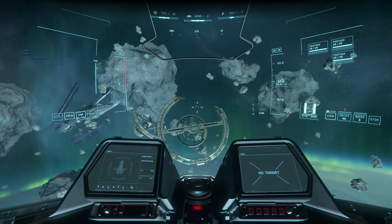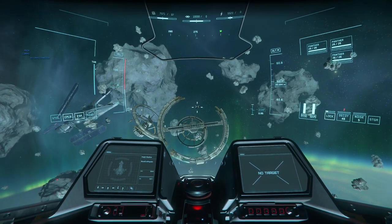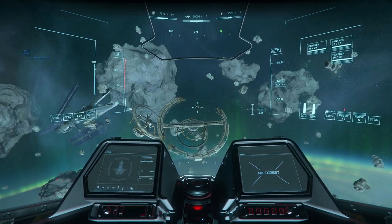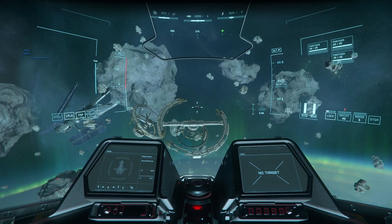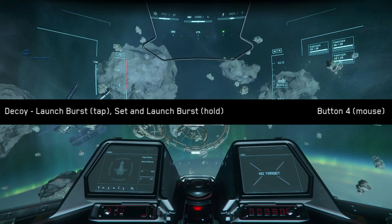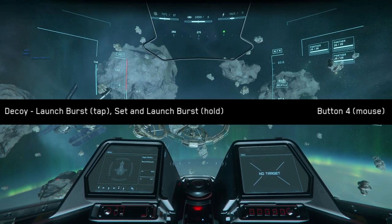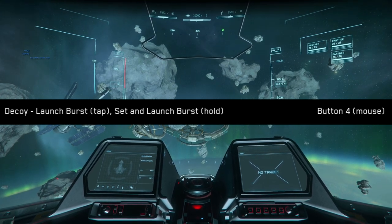The next tip is to bind your decoy and noise buttons to something a lot more comfortable than the current defaults, especially if you're on mouse and keyboard. I use the side buttons on my mouse so that when I'm fighting, I never have to take my hand off my controls — I just use my thumb to launch a decoy or noise.